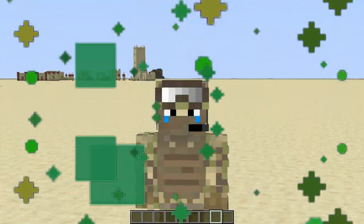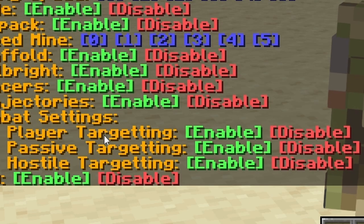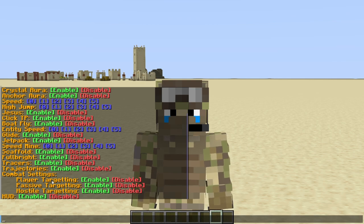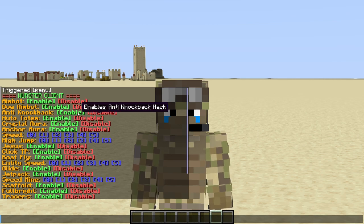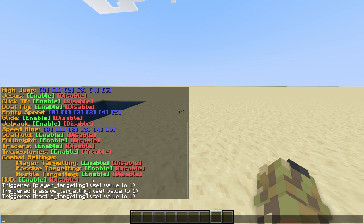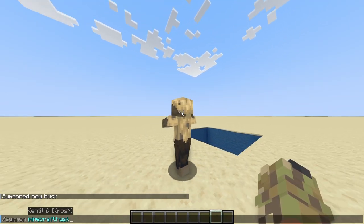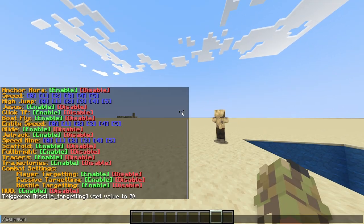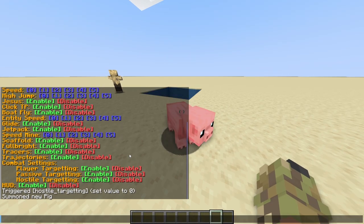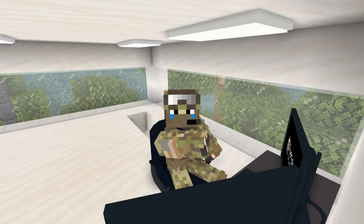If you're wondering about combat target filtering — yes, I have made one, but it's very simple. There are just three options: player, passive, and hostile. Passive is like animals and stuff. Hostiles are basically all the mobs that spawn at night or just unnatural mobs. This works for most of the combat hacks that target entities. To test it real quick, I'm going to use aimbot — I'm locked onto the husk, and if I disable hostile, then summon a pig, I'm locked onto him. That's basically it.